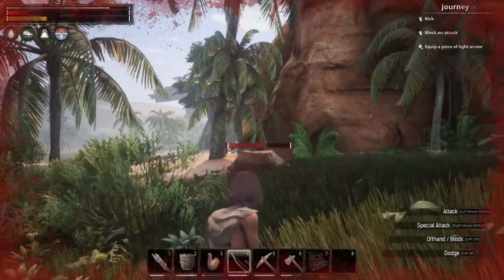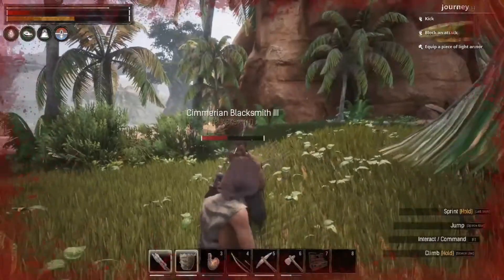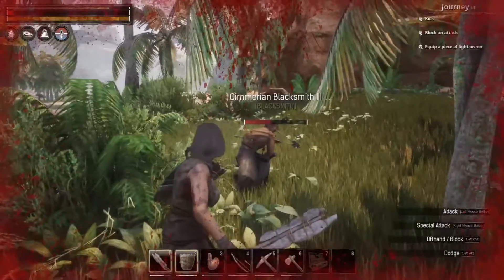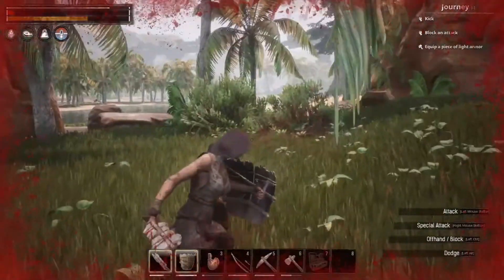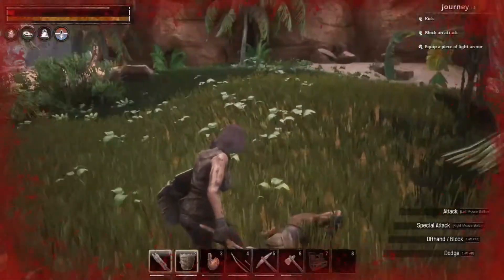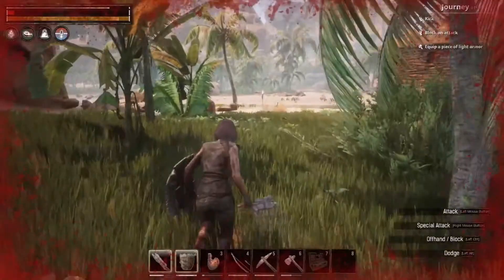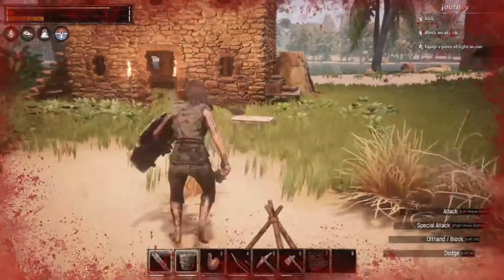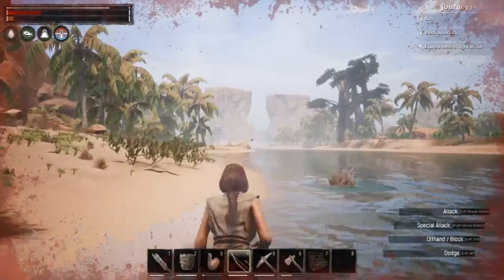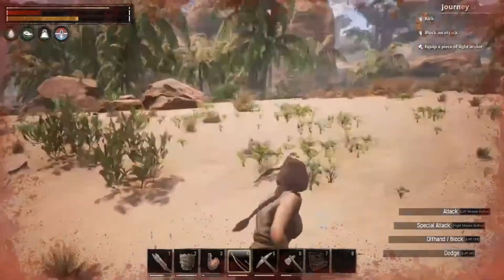Grit is one of my favourites to spend points in. It uses 10% less stamina whenever you climb. You gain an additional 10% stamina regeneration per tick, which is an incredible one to have. You gain a natural resistance to damage — sort of like a human armour. Your basic attacks will cost less stamina, and dodging will also cost less stamina.